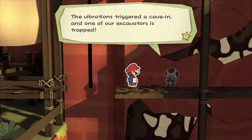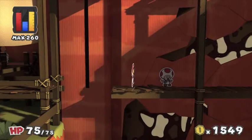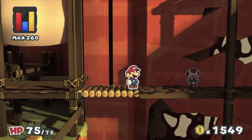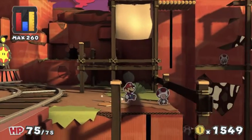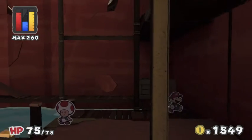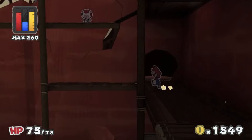Somebody help! The vibrations triggered a cave-in and one of our excavators is trapped. Oh well, dang. Just break him out with the hammer. Why do we need the rescue squad? It's as simple as hitting you with a hammer, you can get him out of there really easily. Wait, that's too far to jump. I did not mean to jump off there. Fell off, so that means I have to go all the way around again. Well, that's annoying.